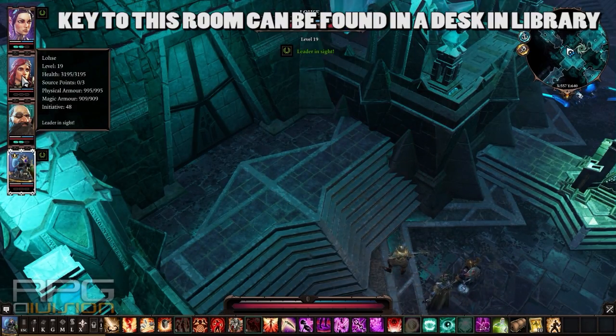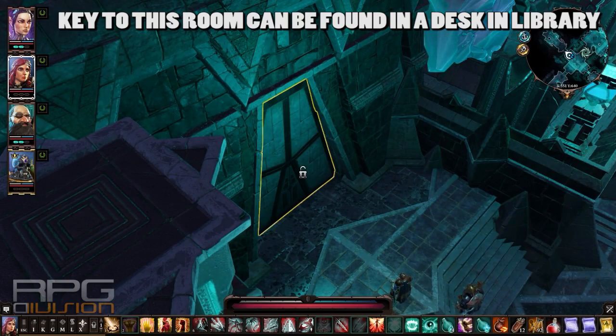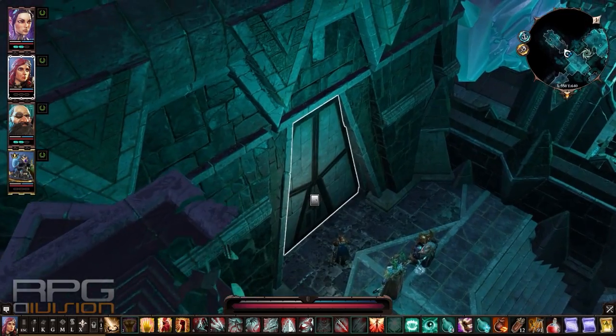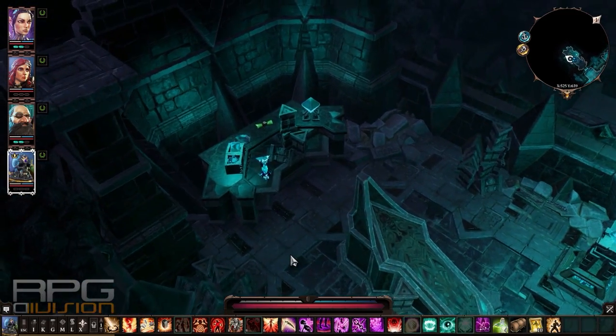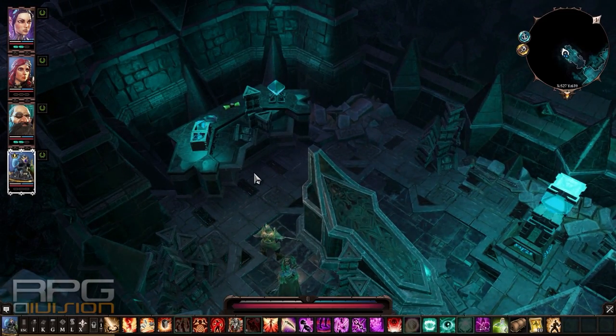As soon as you come into this temple, go to the left and unlock these doors by simply lockpicking them. I don't know any other way to open this. You will find multiple phase capacitors — pick up all the ones that you see, you're going to need most of them.